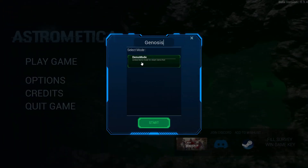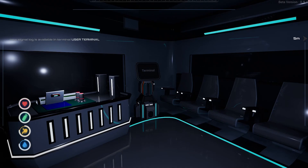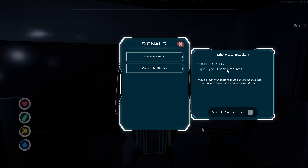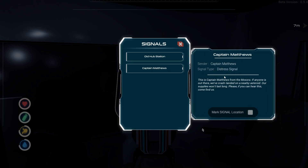All right, we got demo mode — limited demo mode for Steam Demo Fest. I'm not sure what that refers to, but I believe it's either a timed demo or a limited progression demo. Either case, I think it'll give you a good enough look to decide for yourself. So we got this terminal here we can interact with. There's a signal about an old hub station with reusable resources, but I need a key card to get in. There might be some localization concerns, but it's minimal. And we got a Captain Matthews distress signal — 'This is Captain Matthews from the Moxora. If anyone is out there, we've crash landed on a nearby asteroid. Our supplies won't last long. Please, if you can hear this, come find us.'